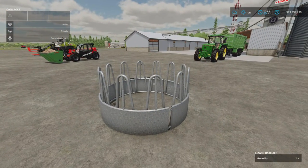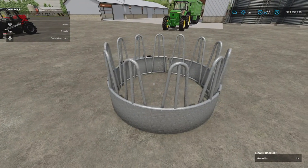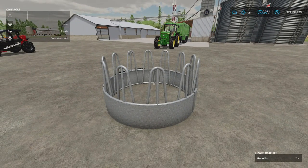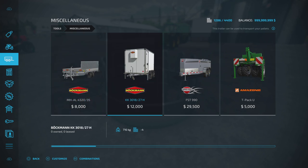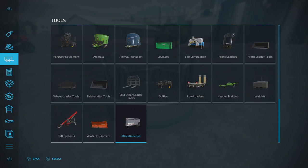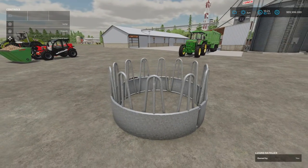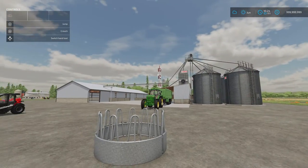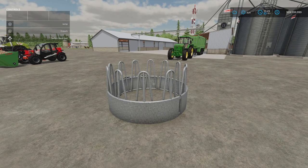Next we've got The Rack by Agri Design Modding. 3.44 megabytes download, two slots on console. This is a decorative object you can put in your fields or pastures. You can put a bale in it, but the animals won't eat from it - it's not actually a feed trough, just decorative. You'll find it under miscellaneous, 950 to buy. It's not a placeable - it comes out at the store like any other vehicle or machinery, and you can grab it with forks and prongs to place it wherever you want.